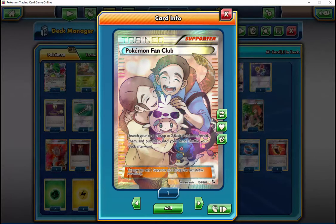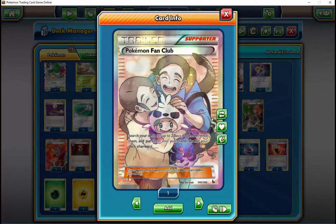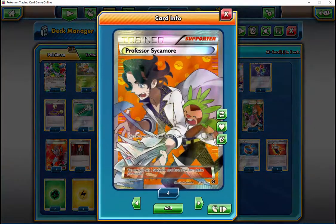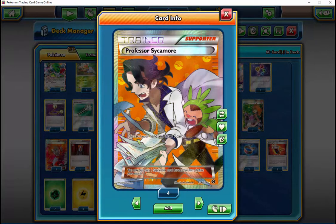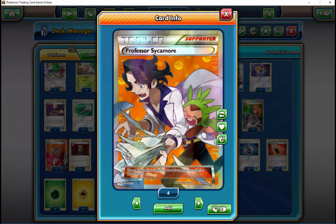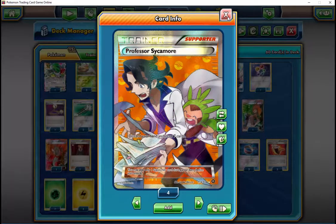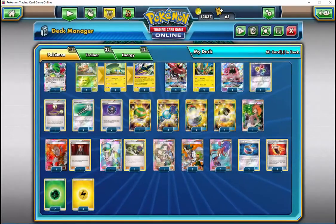There are a lot more scenarios than that — especially in the mirror match. Being able to put 20 on everything and then Lysandre up a Vikavolt with 20 damage on it, use Nature's Judgment for 120, plus the 10 from the Fury Belt to knock out their Vikavolt — and they can't return KO, because even with the Choice Band they're still only doing 210, and I have 220. Then I can just 180 them.